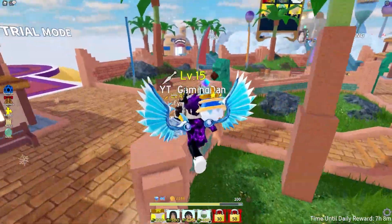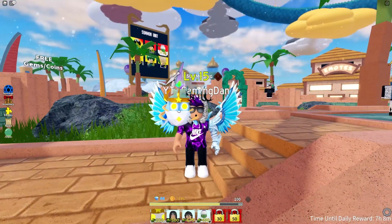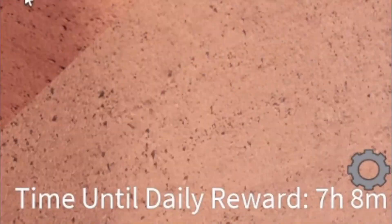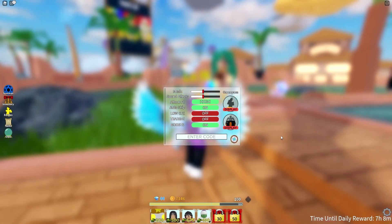Now let's get into all these new All Star Tower Defense codes. If you don't know how to redeem codes in All Star Tower Defense, you'll want to click on the settings button on the right, and the code menu will come up.